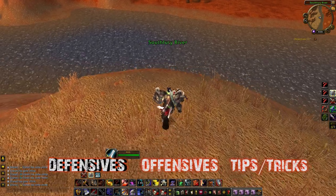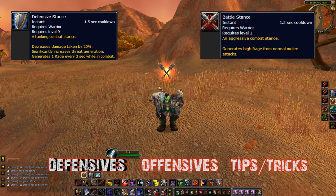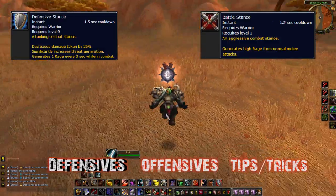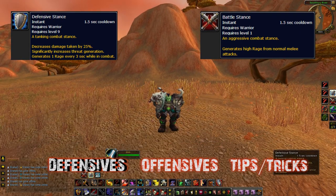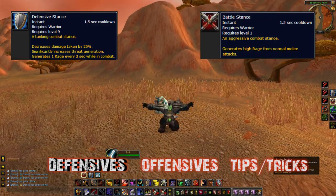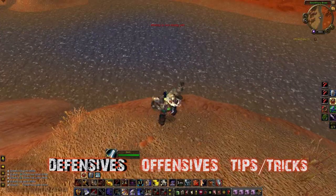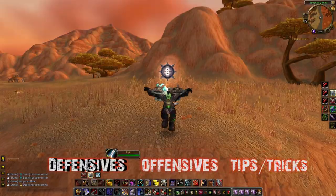This is what I feel a lot of people overlook or just don't know about — the warrior stances. There's no buff icon for them to see, so knowing when the warrior is in which stance requires you to physically see the animation. This animation — the sphere — is Defensive Stance. In Defensive Stance they take 25% less damage. The majority of the time, warriors are going to be in this stance.